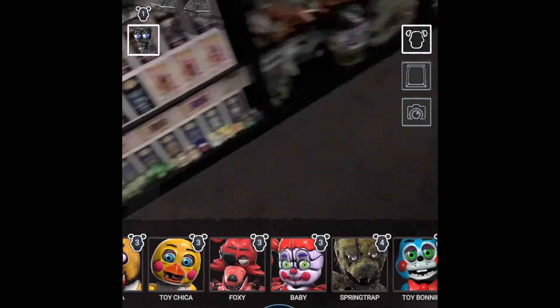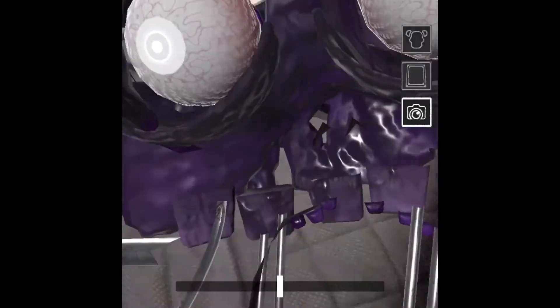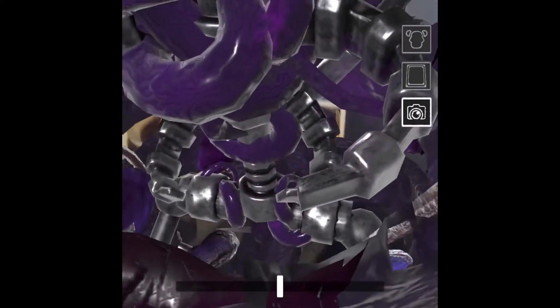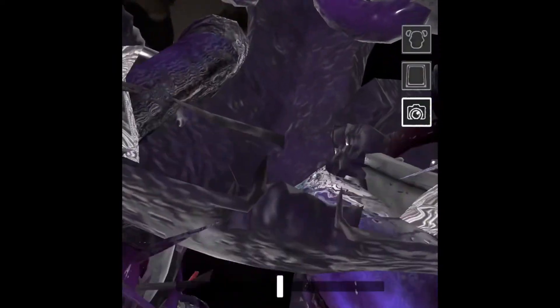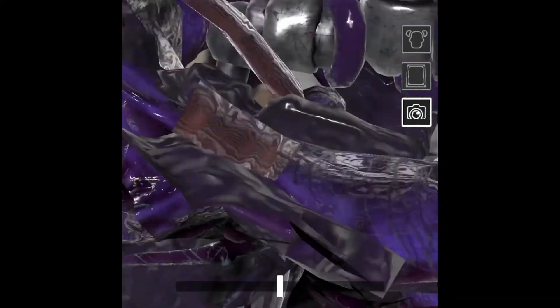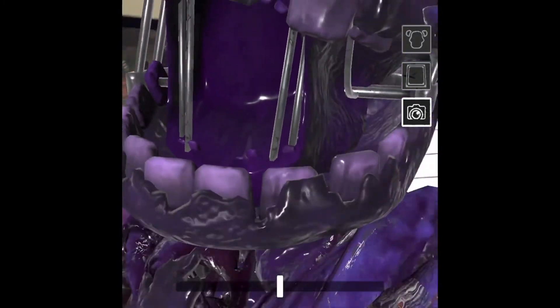Okay, we're back. Let's go back to the Springtrap skin and look at the Toxic Springtrap again. Set him in place. Now let's go inside him. Oh Jesus Christ, what the hell? You can see Purple Guy's eyes in there. This is like organs. I'm going to take a photo of this — it looks pretty cool.